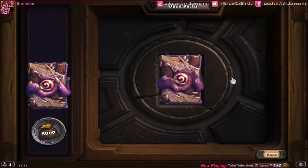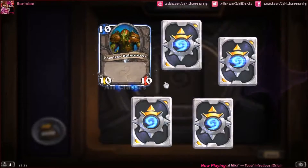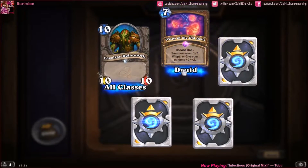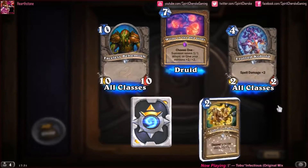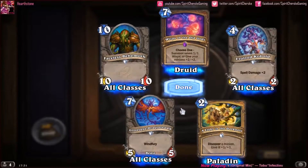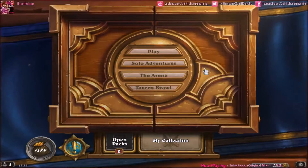Last pack — last chance for glory. Let's hope this holds one more legendary. Faceless Behemoth, an Epic Whisperer of the Old Gods, Evolved Kobold, A Light in the Darkness, and Grotesque Dragonhawk. So, 40 packs — one whole legendary. Yay.